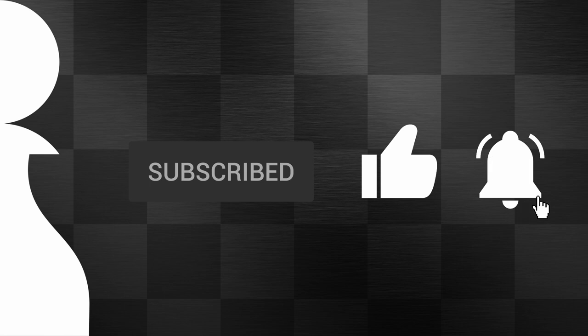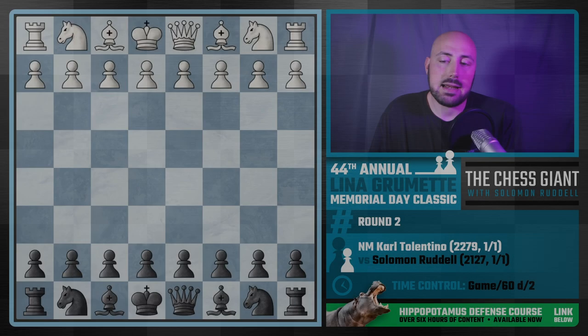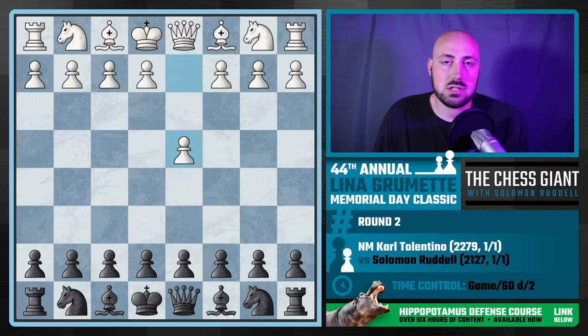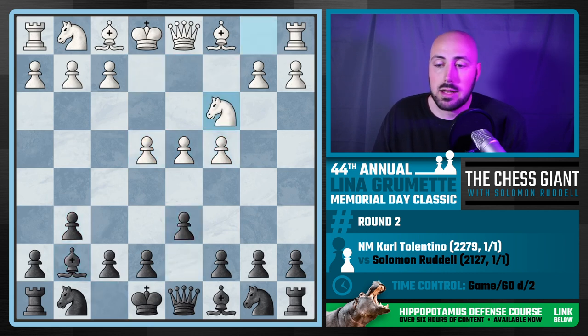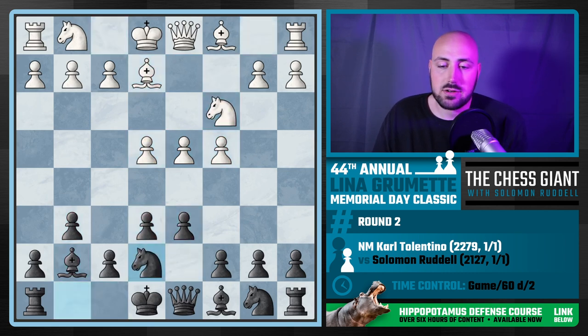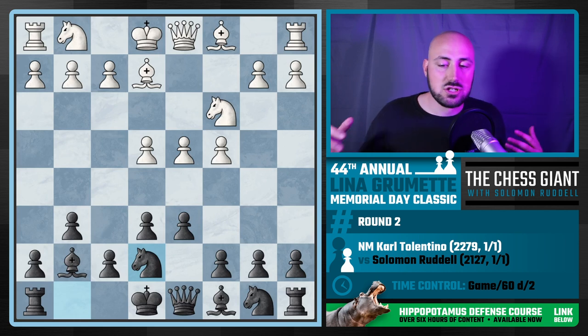A lot of you guys might know him as Carl the Crusher on the Coffee Chess YouTube channel — a good friend of mine. We've played blitz chess multiple times, recently played some bughouse. Great guy. Here we are in round two, very shortly after my first game. I'm in the two-day schedule so we just have games back to back. As black, he starts with d4 — well, you all know me, I'm playing the Hippo.